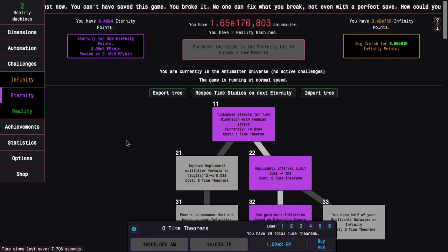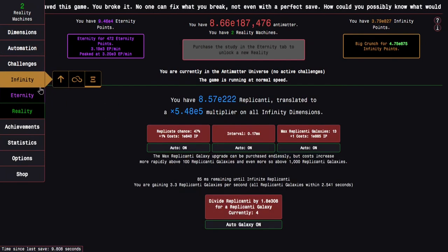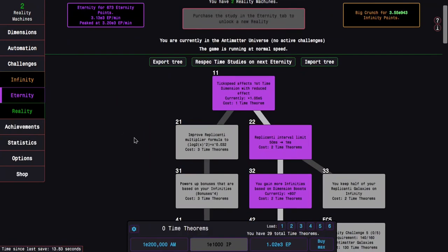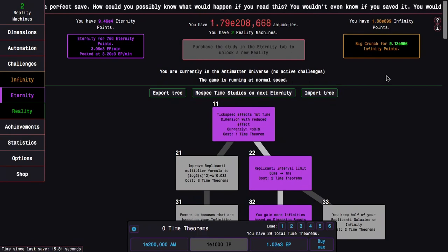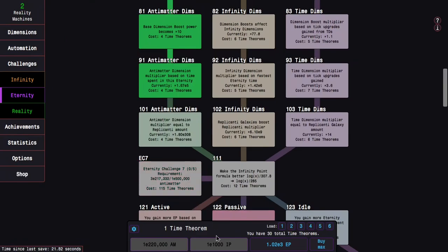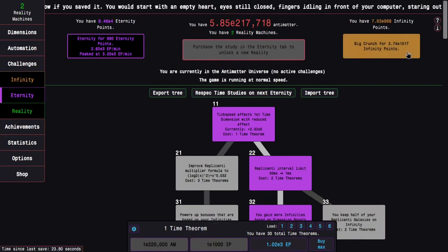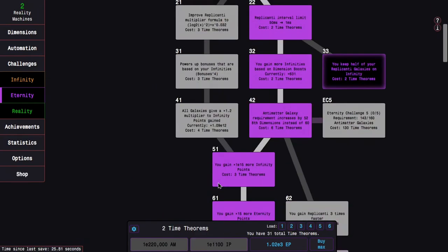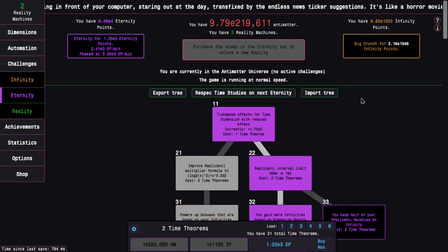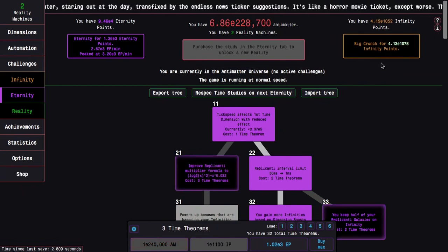Now with so much more, I should be able to push way farther than before. I'm getting e900 infinity points easily, even probably e1000. I might have to start doing manual runs, but this will start getting me time theorems without needing to do anything else. It might even be enough to get the next time study, which is 101 — it isn't that great but at least it's something.